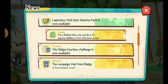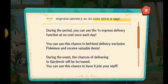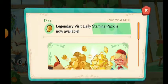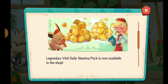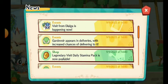Gardevoir has appeared in delivery. We can also do a 1x EXP device at no cost once a day, so it's basically a free delivery every single day, which is very cool. Next, we have the legendary visit daily stamina pack, which is very awesome as well — pretty much worth it for the event. There's also the one minute cooking mode.